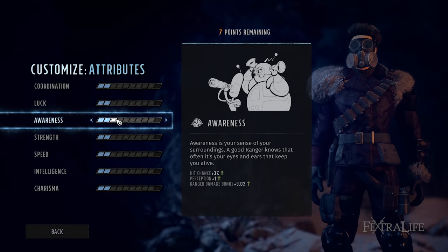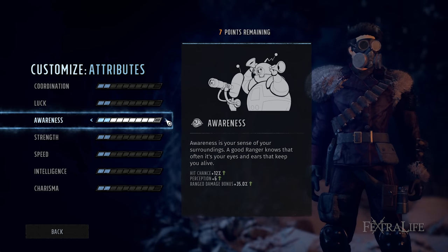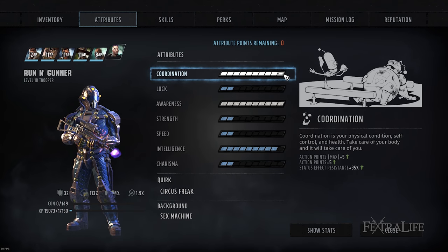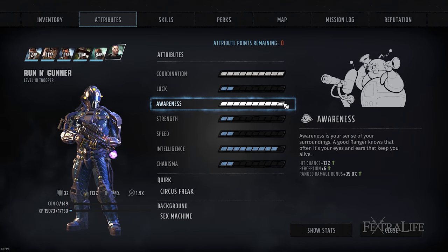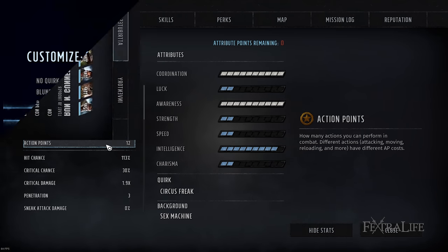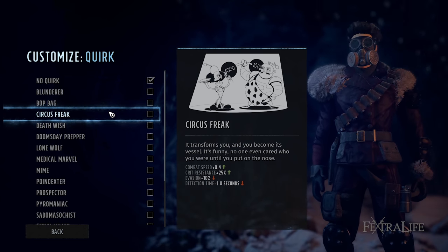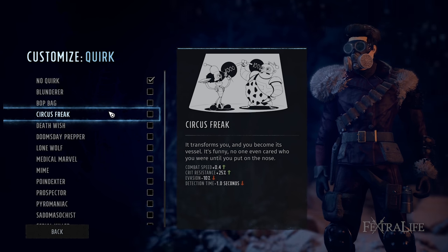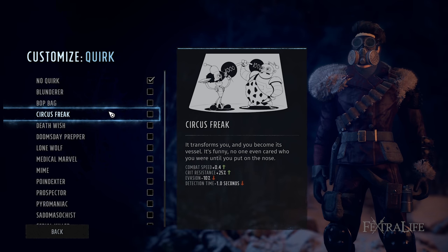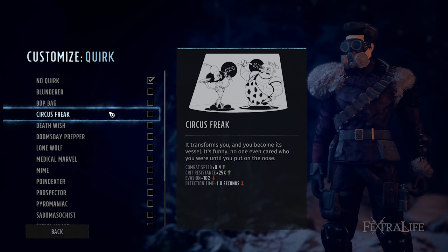Then I increase awareness to boost damage and give me a bit higher hit chance. You can drop a point or two into strength for more health if you want, but you likely won't have the points for more than that. All remaining points should go into maxing out awareness, and anything else should go into intelligence for crit chance and crit damage. You neglect speed here because of the background and quirk you selected. I like to take the Circus Freak quirk for this build because between your background and this quirk you'll gain 0.6 combat speed, which is effectively 6 points into speed, freeing up attribute points to be spent elsewhere.